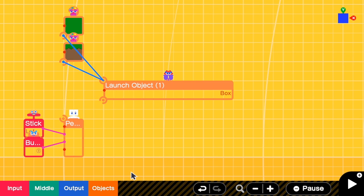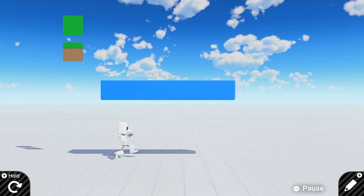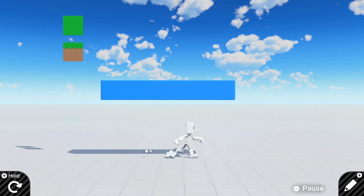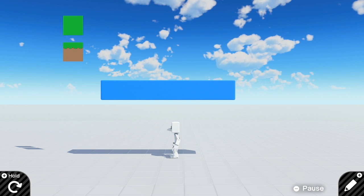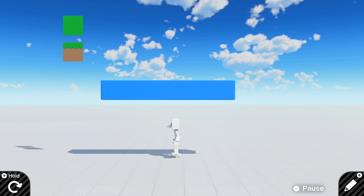Let's test. Yeah, so now you can see a solid platform. This one is created by the Launch Nodon. But the problem is that we need to destroy this when we are jumping from below so that the person can jump from below.